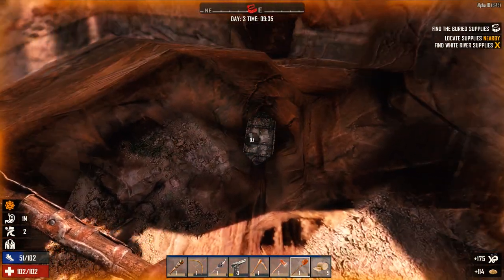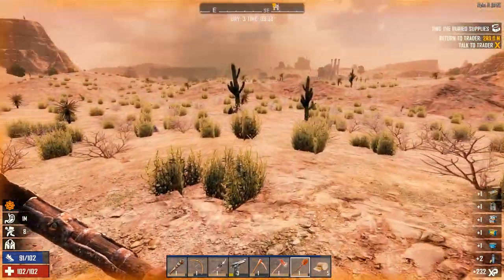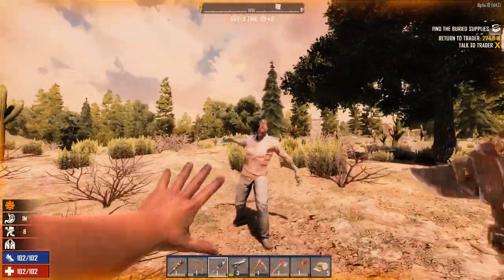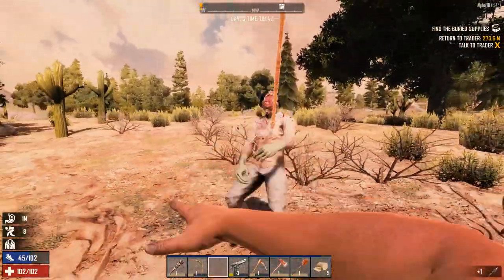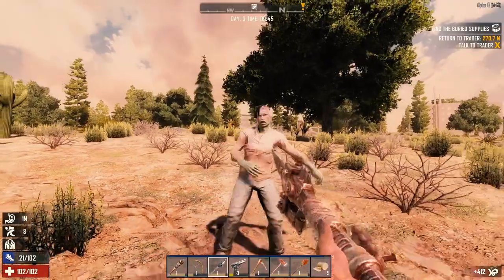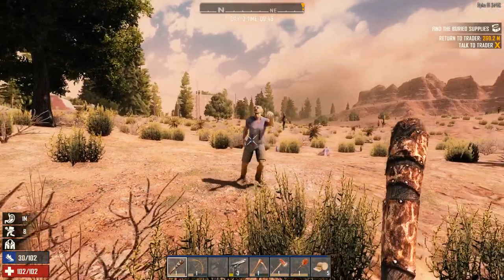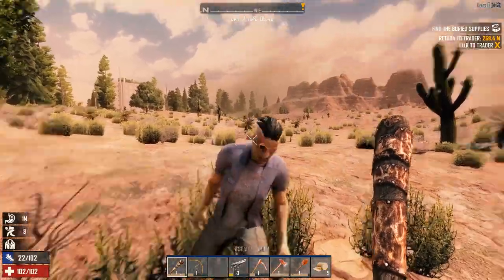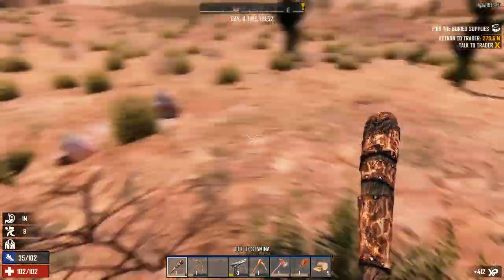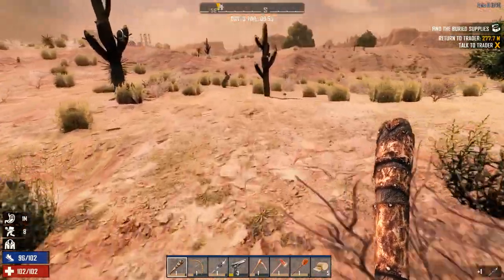There we go - what do we got? A bunch of food, a coffee bean recipe - let's use that, take this. Let's go back - oh we've got zombies showing up too. The spear doesn't do a lot of damage just poking them as you can tell - takes quite a while to kill them, but it does have reach which is the great thing about it. The spear works great if you actually hit your target; if you don't, well, it doesn't work that great.